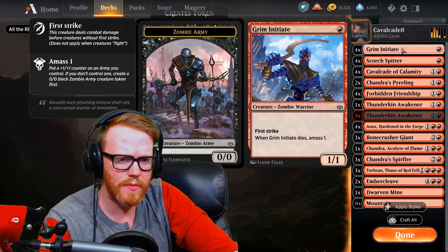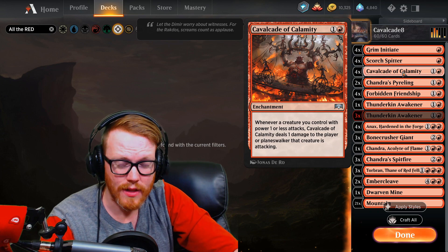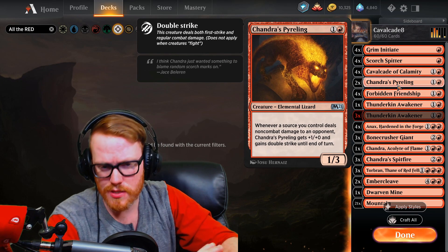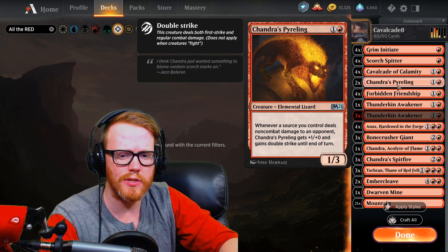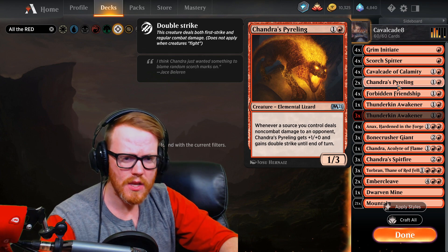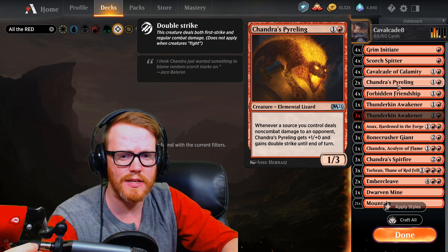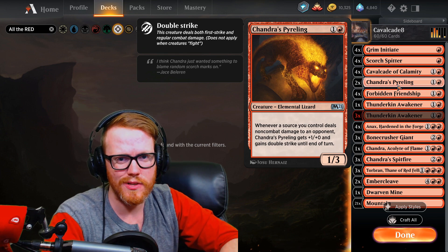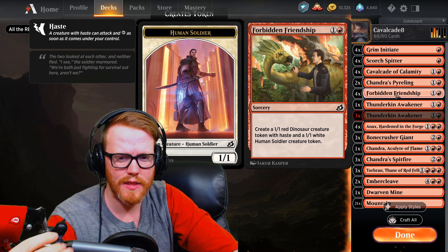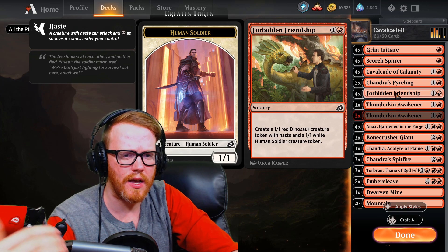The deck runs Grim Initiate, Scorch Spitter as a 1/1 with additional damage, and Cavalcade of Calamity — which makes your 1/1s do one more damage on top of their normal damage. Chandra's Pyreling is a new card from M21: whenever a source you control deals non-combat damage to an opponent, it gets +1/+0 and gains double strike. So you have this in Cavalcade and you're already going to get something pretty beefy with double strike, which is definitely very good. Pyreling and Friendship is another new addition that creates two 1/1s, giving you additional pings for Cavalcade.